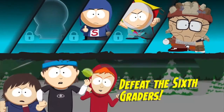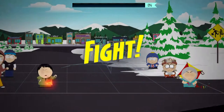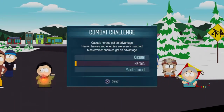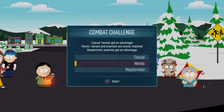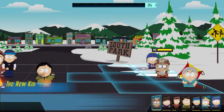Combat Advantage - here we go. Super Craig and the Human Kite are coming to my side. We've got difficulty options: Casual, where heroes get an advantage; Heroic, where heroes and enemies are evenly matched; and Mastermind, where enemies get an advantage. We want to get through this as quickly as possible, so I'll set the combat challenge in the pause menu.